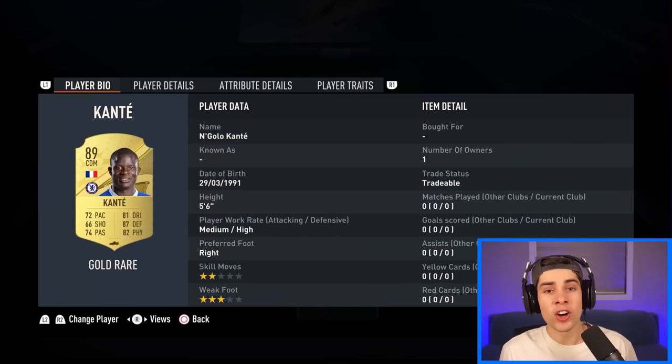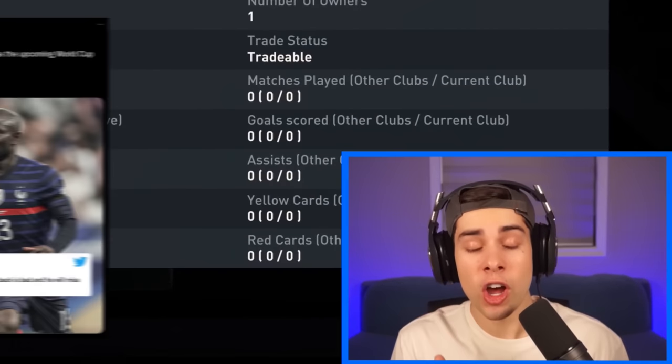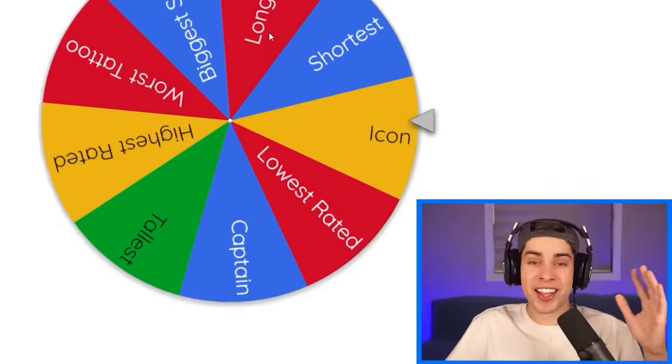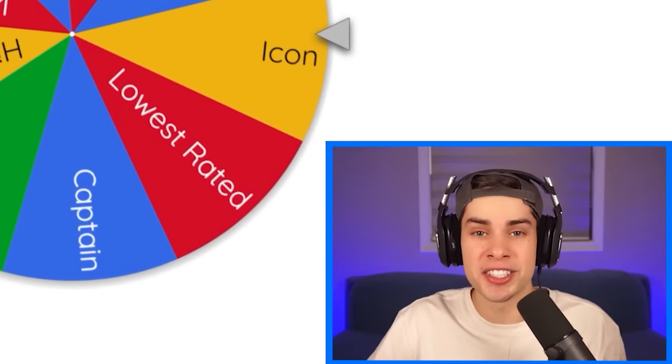Kante's the first player on our team - let's go buy him. Now it breaks my heart to see Kante smile because he's not going to the World Cup due to injury, and he has no special cards yet in FIFA 23, so we're just gonna use his gold rare card. Boom - Kante's bald head was the first characteristic for our team.